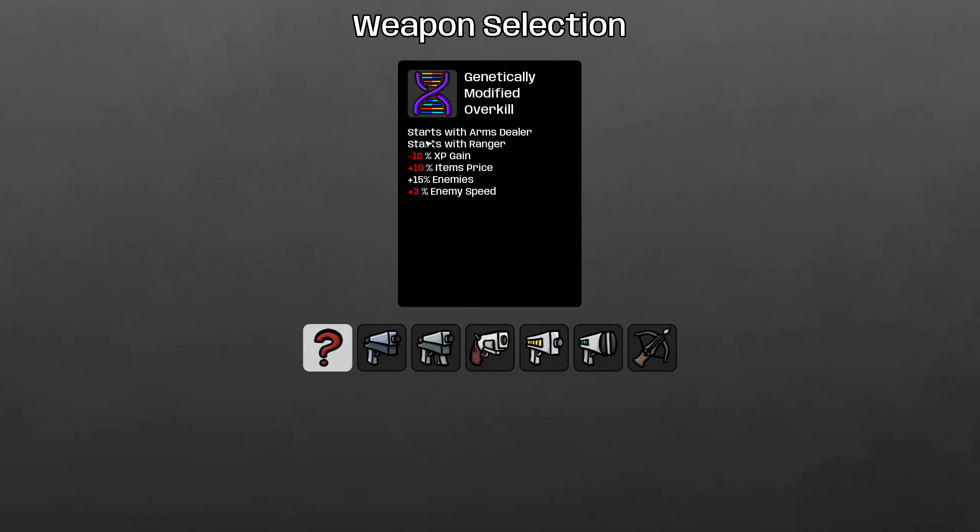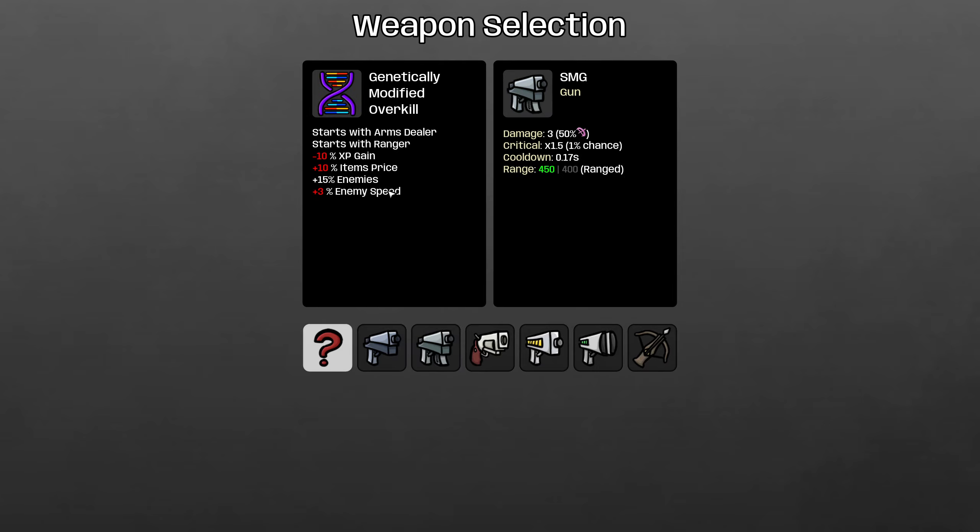Hit random and hit random and we've got Arms Dealer Ranger. Well, this could be a problem - we have random weapons. But actually I'm curious how this will work: Arms Dealer and Ranger, because Ranger can't get melee weapons in the shop, but Arms Dealer deletes all the weapons. So this might just be a better Arms Dealer because the Ranger removes useless weapons from the pool - it means we won't have to spend anything on building non-range damage.